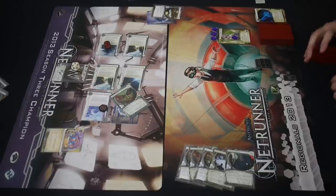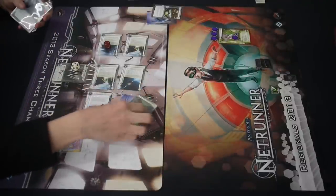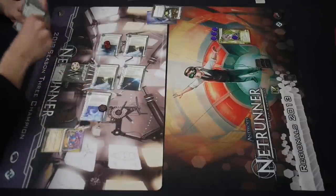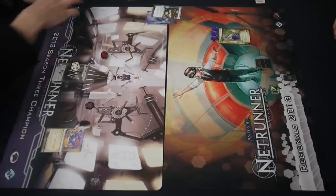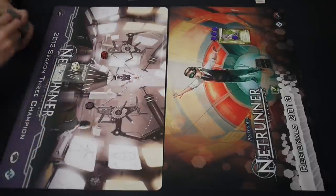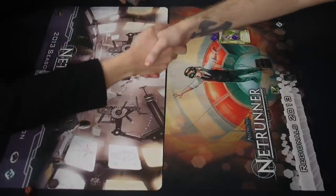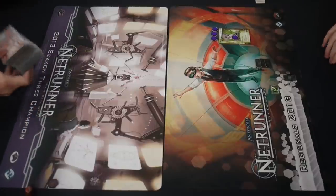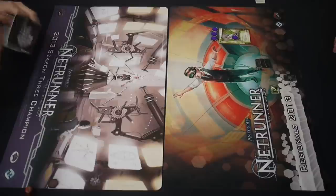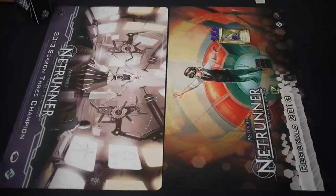One for the Ice Wall and four for the Shadow — R&D interface. There it is: Posted Bounty. Game over. Complete domination. Kit plus Indexing — he's going to get in and he's going to get in hard. The runners won both games: one very, very hard, with great difficulty trashing five Sansans, and the other one with great ease, thanks to taking full advantage of Kit's identity ability that is so ridiculously strong that they take away influence from her — she's only 10 influence. I am now going to go work on the game from round 5.